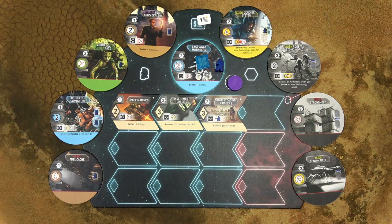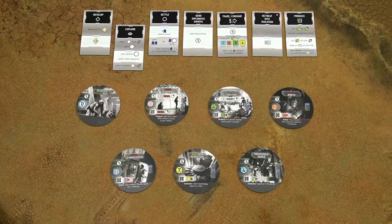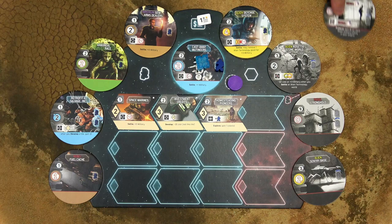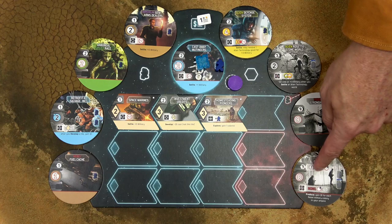Return all unpicked worlds back into the bag. Each player has a capacity of 9 worlds total, both colonized worlds and uncolonized explored worlds. So if you would take another world and your capacity is already full, you may decide which of the explored but uncolonized worlds you will keep. The worlds that you wish to discard are returned back into the bag.